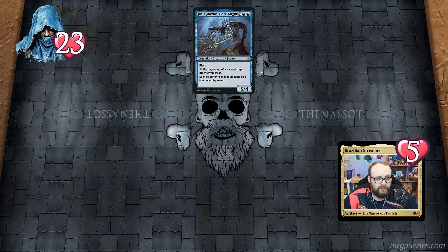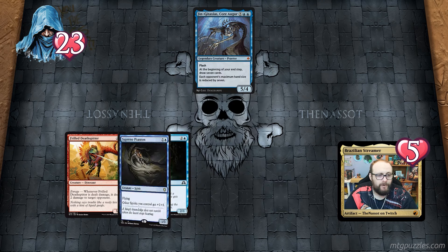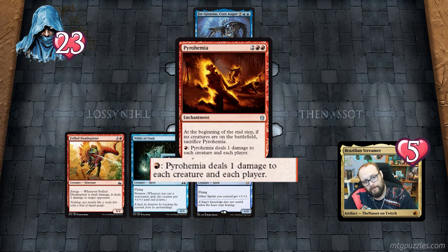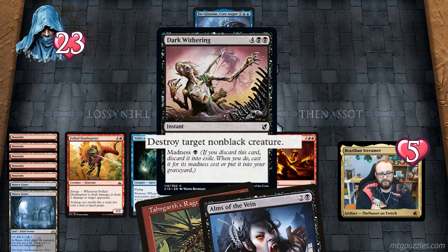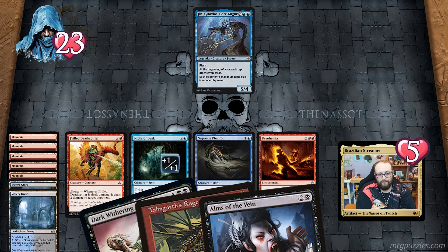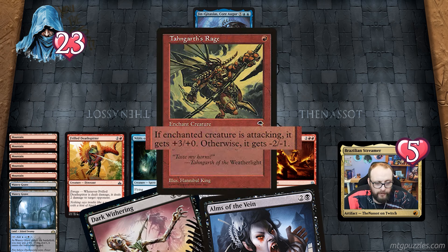Next puzzle: the opponent has a Gingitaxus — a 5/4 — and is at 23 health. I have a Free Death Spear that deals two damage to an opponent whenever it takes damage. Nibbles of Dusk has prowess and flying and is a 2/1. Supreme Phantom has flying and gives other spirits +1/+1 — so Nibbles of Dusk is a spirit and gets +1/+1. I also have Pyrohemia: pay one red mana to deal one damage to each creature and player. At the beginning of the end step with no creatures on the battlefield I sacrifice Pyrohemia. I have five red mana and two Watery Graves tapping for blue and black.